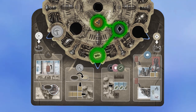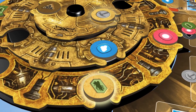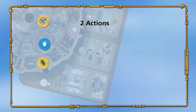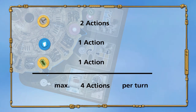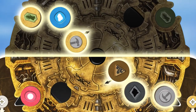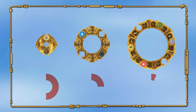Use one action per activated disc. If one or more of your discs that you activate on your turn are upgraded, you can use two actions with exactly one of them. If the disc provides two action choices, you can use both choices once or one of them twice. You must use all actions of one disc before activating the next disc. On your turn, you can never have more than four actions. At the end of your turn, you rotate each of the three rings exactly one space in a clockwise direction. That way, the discs move out of the active half of your wheel and into the inactive half, and vice versa. The small ring rotates 180 degrees, the medium ring rotates 90 degrees, and the large ring rotates 60 degrees.